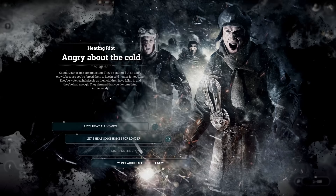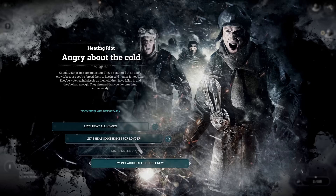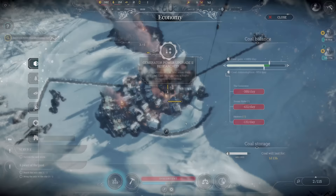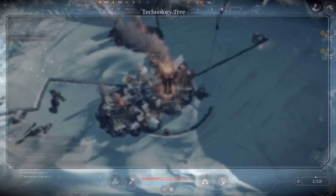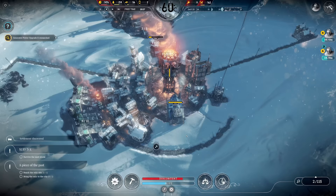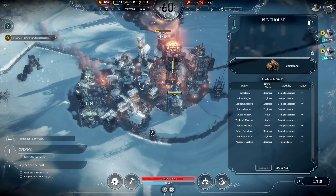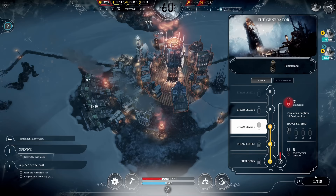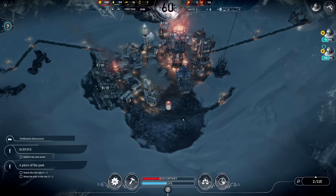Angry about the cold - our people are protesting. They've gathered an angry crowd because we forced them to live in cold homes too long. They've watched helplessly as their children fell ill and they've had enough. The cold homes - I won't address this right now, discontent will raise greatly. Power upgrade number three - we can actually afford this. Next up is the industrial hothouse upgrade since we're getting survivors with higher food consumption. With overdrive coupling I can get two temperature levels - let's activate this for tonight so it's comfortable in those homes, greatly reducing discontent.